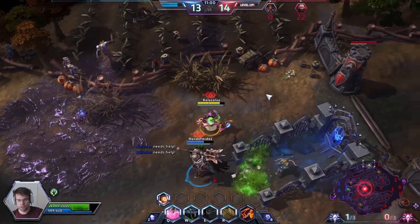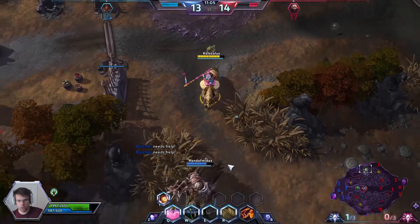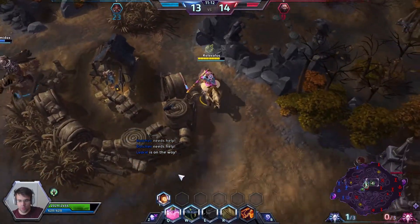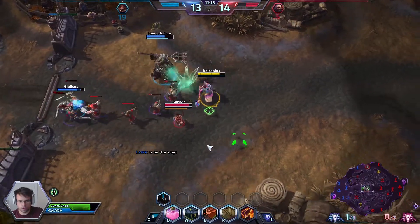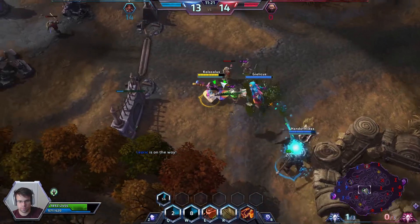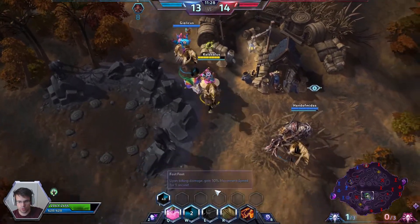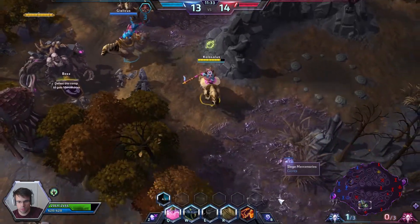I'm going to blind right here — he's going to stun our Leoric but he just gets bursted down right away. We should be doing our best to defend this fort up top against Zagara. Shrink Ray is going to be really good against Butcher — we'll basically take him out of the fight. That was a horrible wall. So we're going down — why did Butcher die? Butcher why?